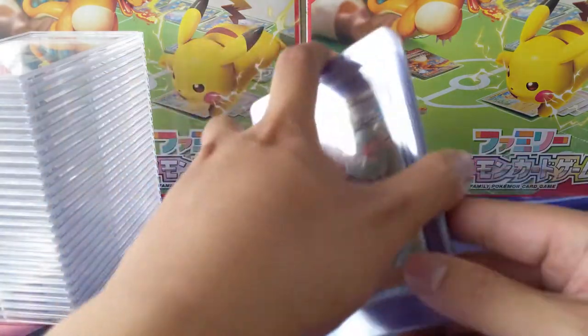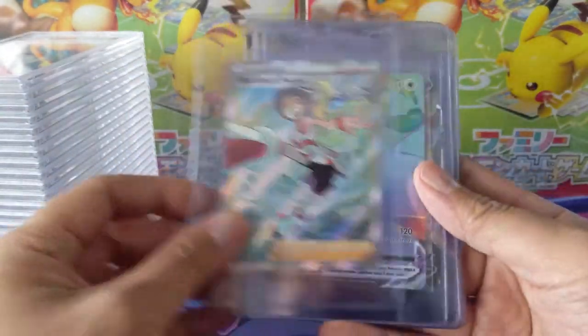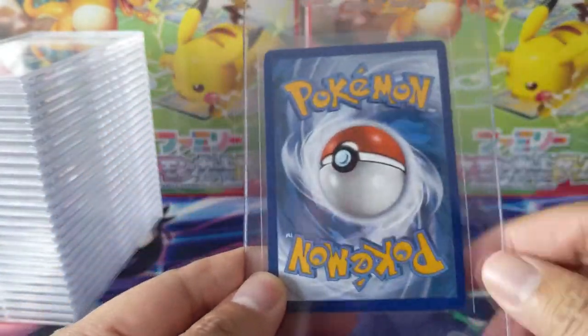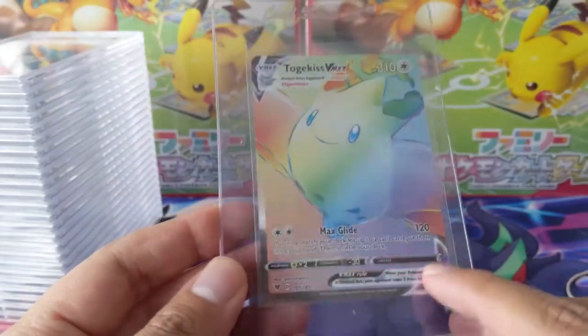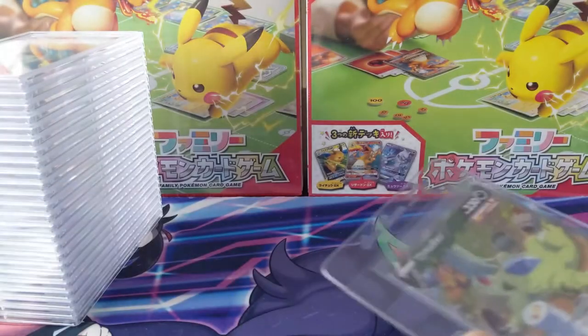Then we got some nice cards at the end of the PSA pile. We got Karina's Focus — putting it down so you can see the pretty nice centering. Then Togekiss, kind of a strange Pokémon. Togepi was always cute, but once it started to evolve, a little less so.